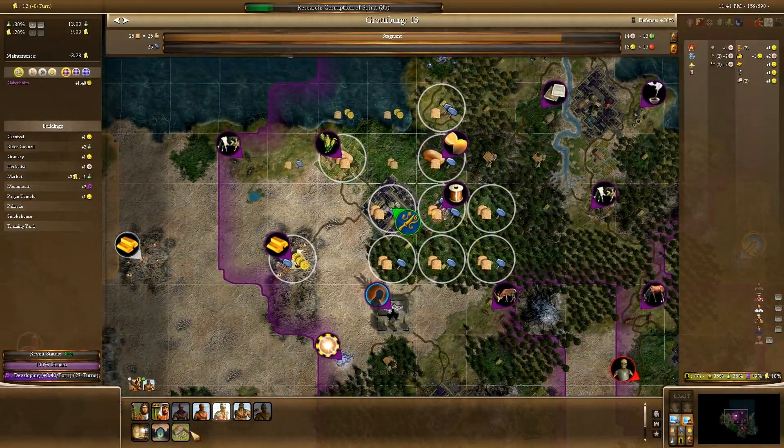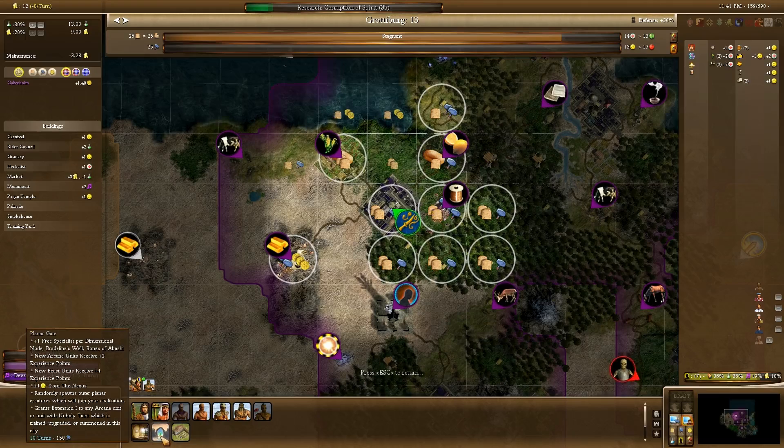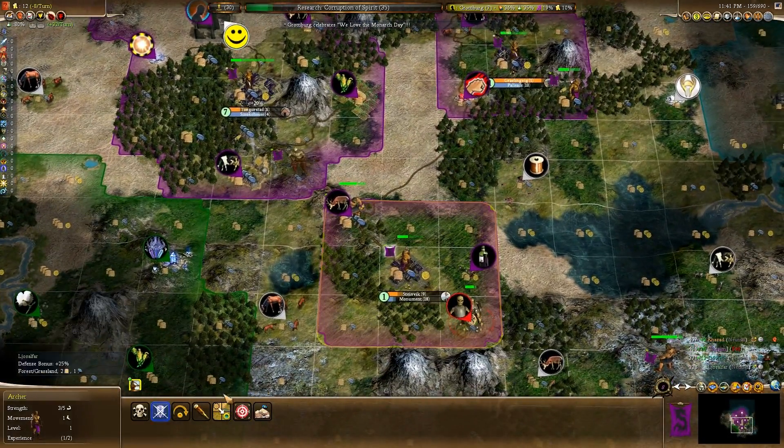There we go, got a nice little Axeman built there as well. Speaking of which - the Plannergate - I probably should get a bloody adept at some point, although Plannergate would be pretty nice. Screw it, Plannergate it is, why not. In this Skeleton - oh, it hasn't actually completely healed - I'll be damned.